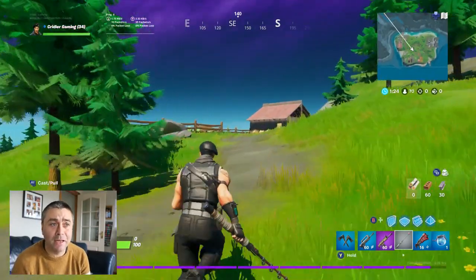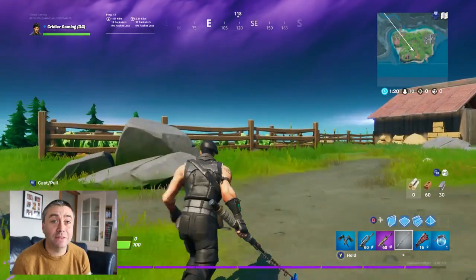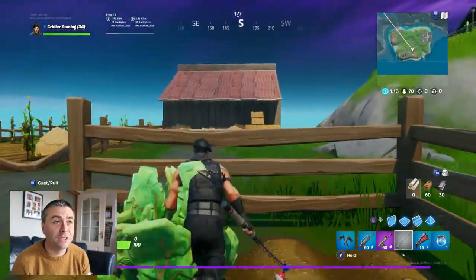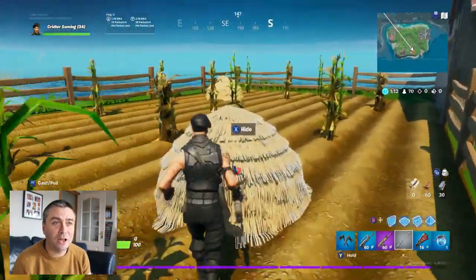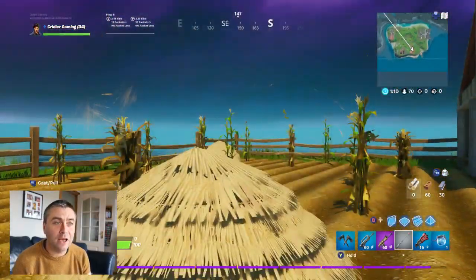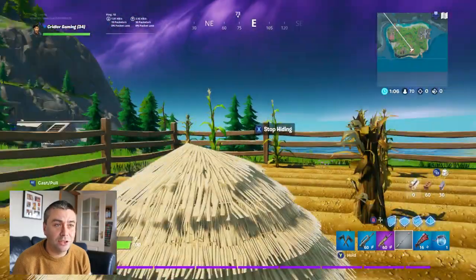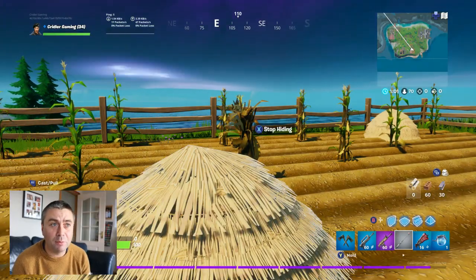It's slightly different to bush camping, but we are going to show you that you can hide in very odd places. Apparently you can actually hide down the toilet, but I haven't actually done that yet. But you can see these haystacks here. If you click on a haystack you can go X for hide — and there you go, where have you gone? Now what you can't do is actually attack someone. You can't change a weapon, you can't attack anyone, so you are totally hidden.